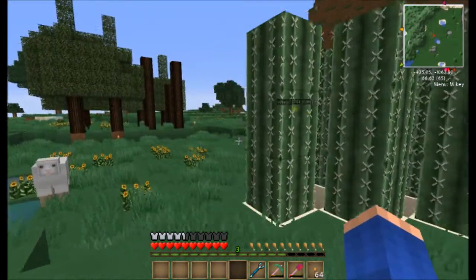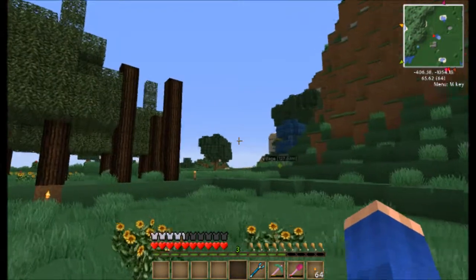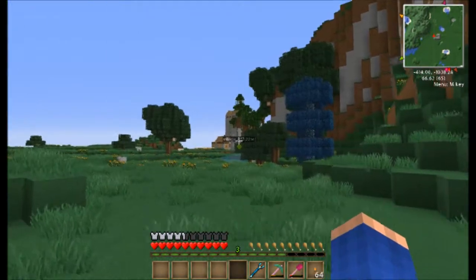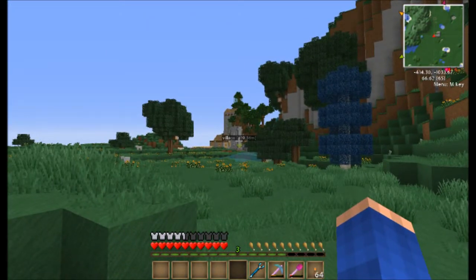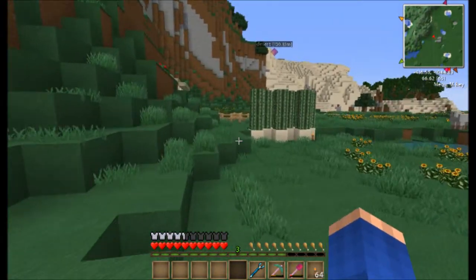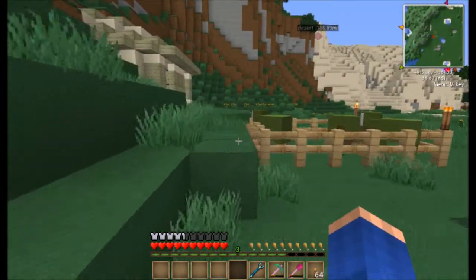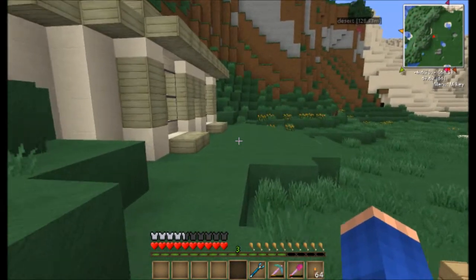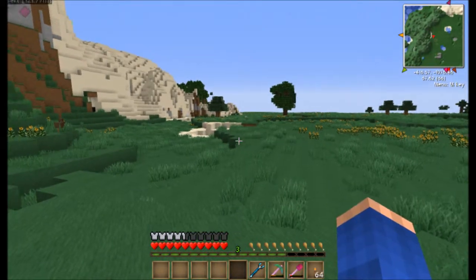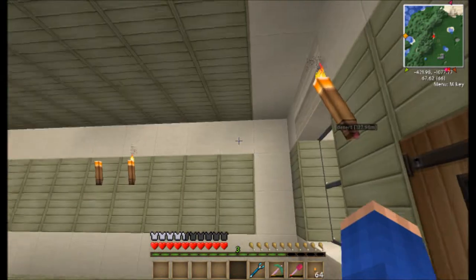I've got rubber trees and there's a village just over there, as you can see on the waypoint — that's going to be very important for what I want to do. In my old world I pretty much ignored normal Minecraft stuff like villagers and trading, but that's all going to change in this one.